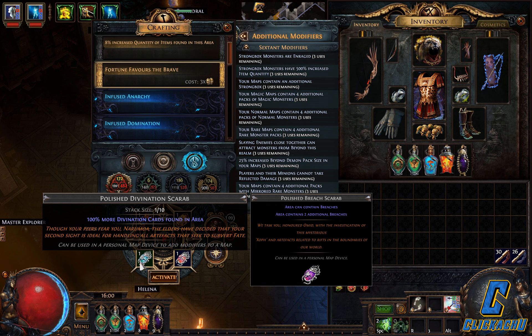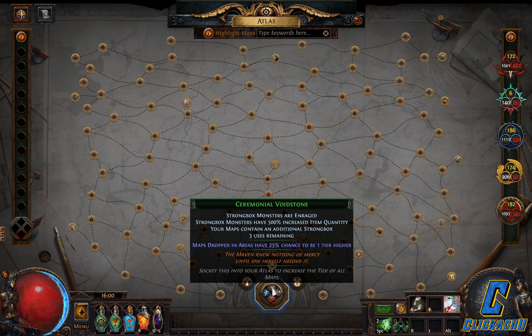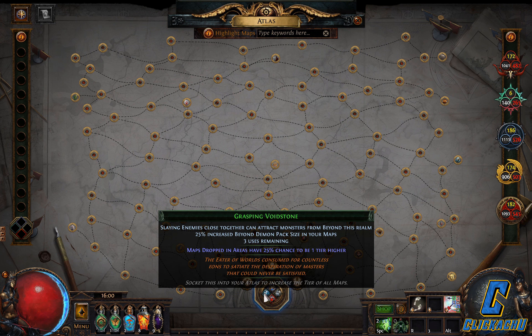I try to keep the strategy low budget as overjuicing is not worth it anymore, so I'm using rusted scarabs, or sometimes polished or gilded when I just have them. Sextant mods are Strongbox Monsters item quantity, additional rare monster packs, additional packs with mirrored rare monsters, and monsters from Beyond. Beyond is not as strong as it was before but I still think it is worth using.